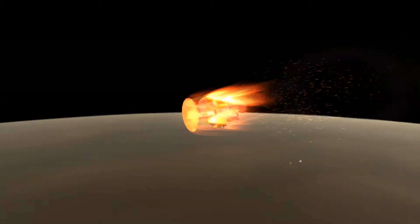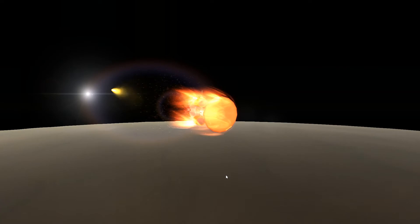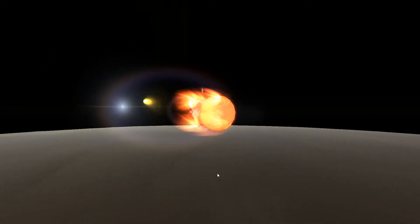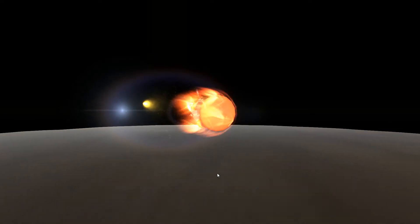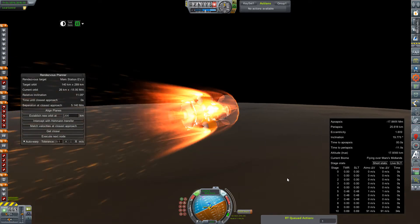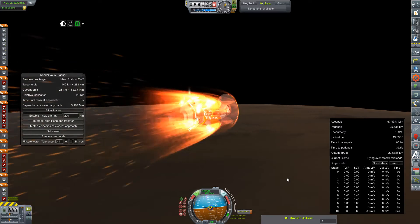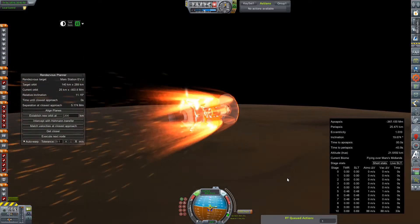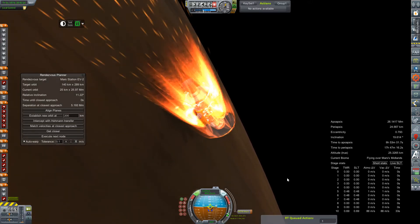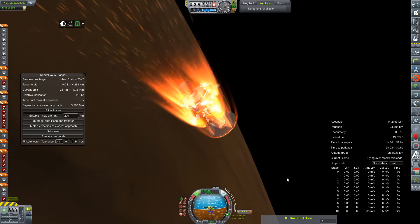Mainly because it's a little bit lighter and I would like to have some fuel on board — I would like to not aerobrake it continuously because that's just a pain. A few heat warnings, but nothing that can't be tolerated — that's thanks entirely to the shielded procedural tanks on the lander itself, plus the heat shield taking a good bit of the brunt.